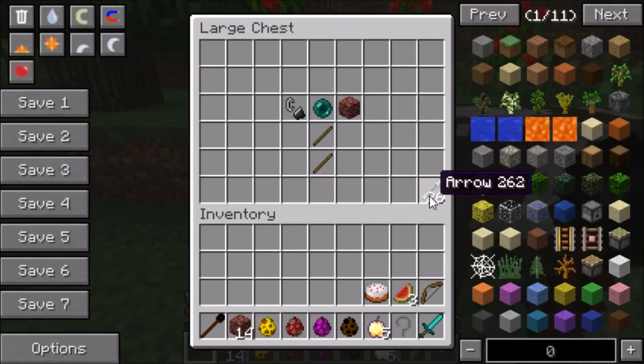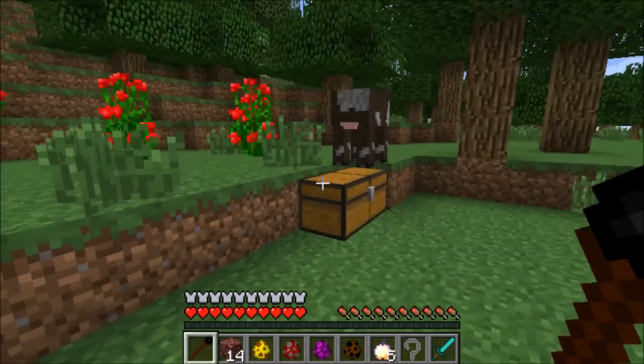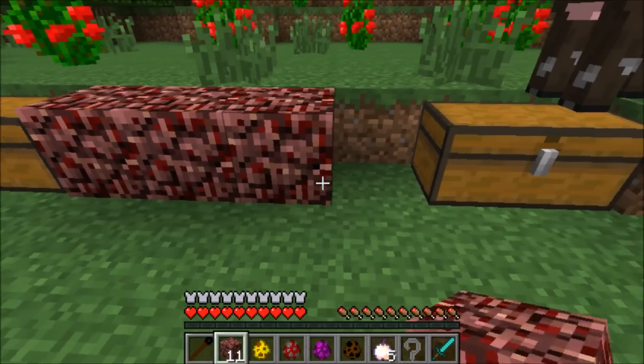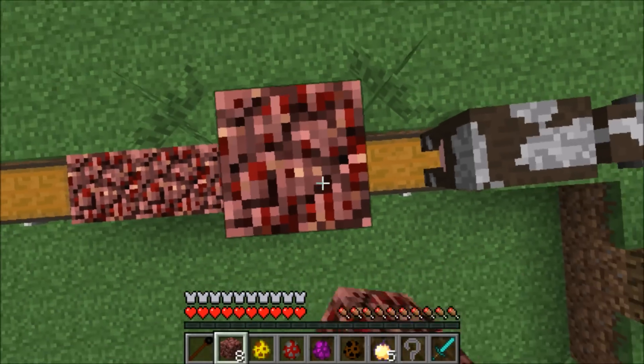I also got some enchanted golden apples, some cake because me and all the Five Nights at Freddy's guys are gonna have a party later on, and some bow and arrows because I might have to take out some mobs since this dimension is really dangerous. Wait — what is that cow doing on my chest? What is that cow doing on my mystery chest? He's just blowing up the spot!